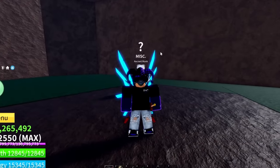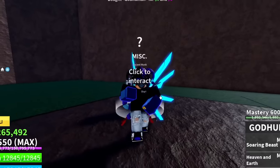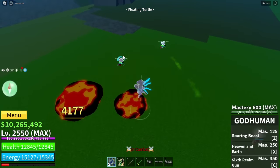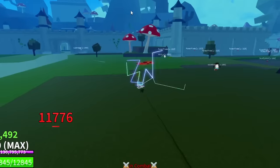For the last fighting style, this should be very easy — we are going with God Human. God Human is probably the best fighting style in this game, so let's give it a try. There's a bunch of people here. Let's get this guy first — and he's not even high enough level.